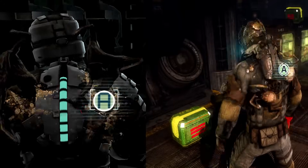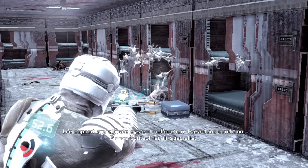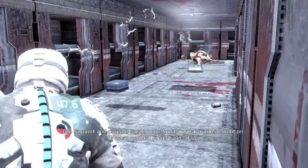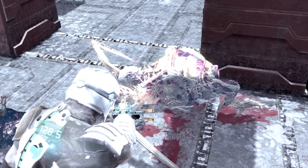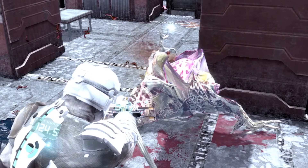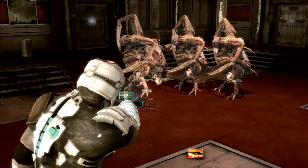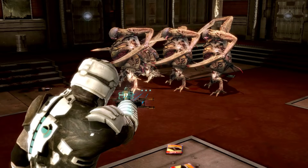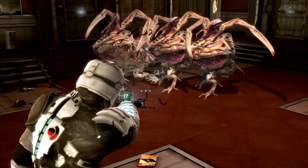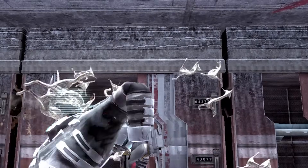Let's get to two very similar necromorphs that fall under the category of swarm. On the Ishimura, these guys are simply an afterthought of the marker. You wouldn't be wrong in thinking that they are just made over the leftover material, and they appear to be the intestinal tracks of the pregnant necromorphs. The swarm is usually housed within the stomach pouch of a pregnant, and upon expiration of the pregnant, or should the pouch become too damaged, they will begin to swarm towards Isaac — hence the name. They move rather slowly when approaching their target and are extremely weak.